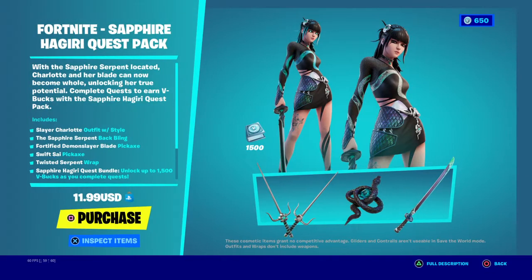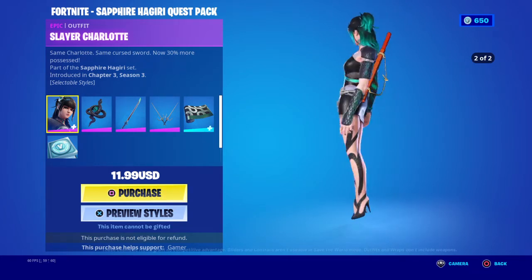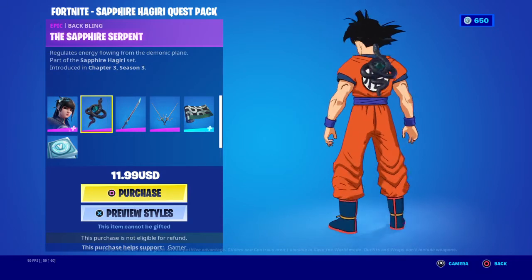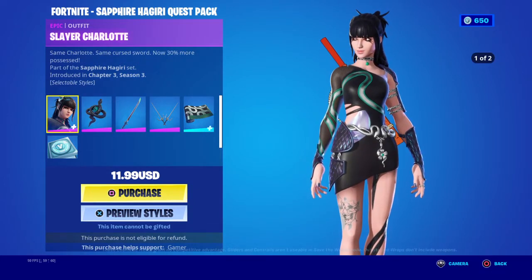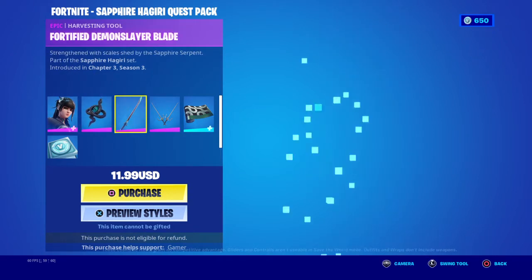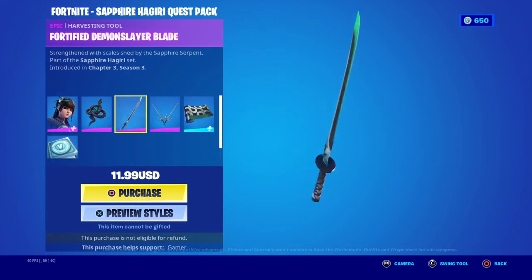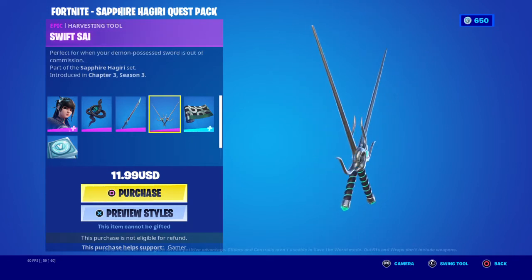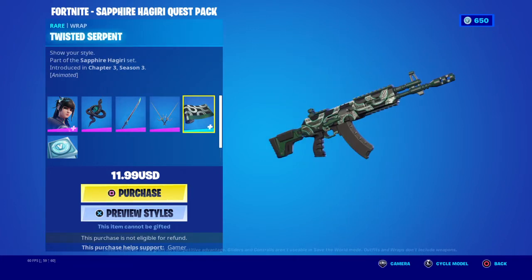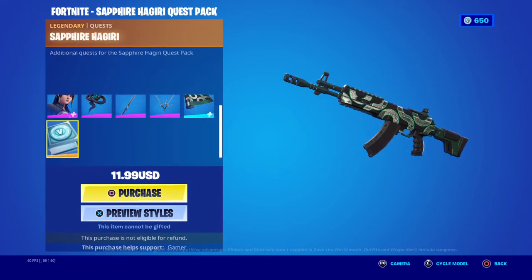Now we have the Quest Pack. I'm gonna hurry this up. Slayer Charlotte — I'm guessing from Demon Slayer, not sure. The Sapphire Serpent — people say this skin is from Demon Slayer, and I've never watched it, but we have the Fortified Demon Slayer blade. Swift Sigh — cool. Twisted Serpent — pretty cool. And then you have the Sapphire Scythe, which gives you the bloodshot completion.